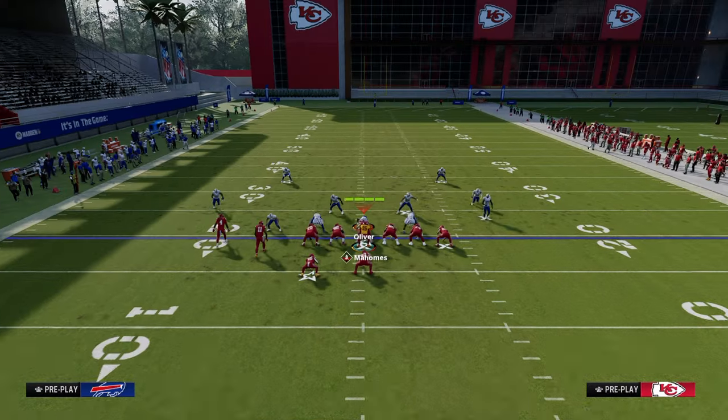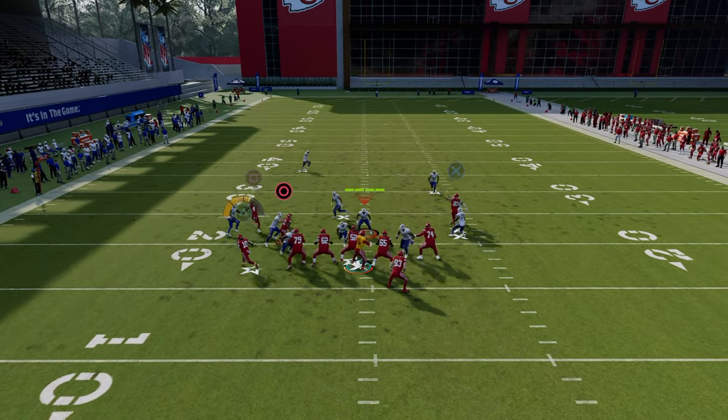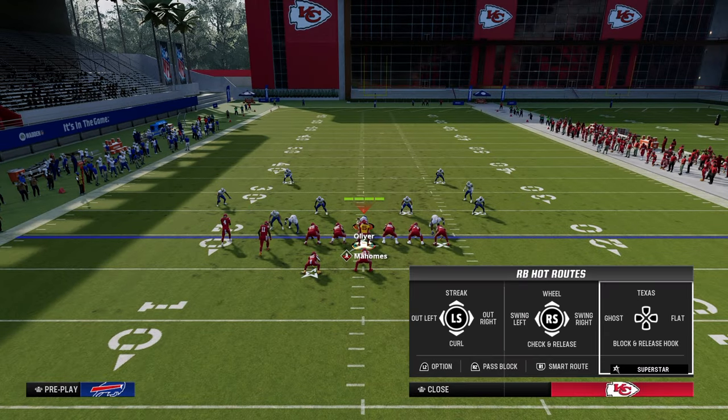The reason I like the wheel route is because if they're running a cover one style defense and don't have safety help on the left side, this running back is going to be super open against man. You see how he beats that guy on the cut and is super open over the top against man coverage. You can also quick throw the running back to the flat — that's one of the best features of this offense.